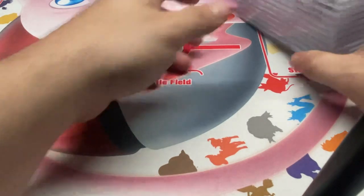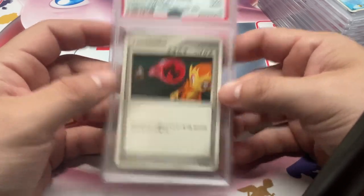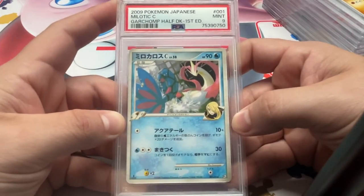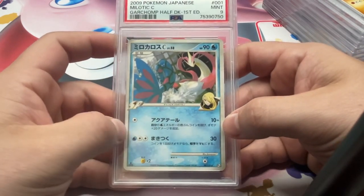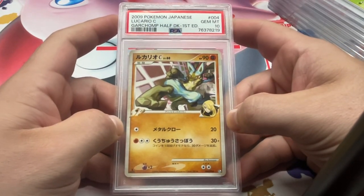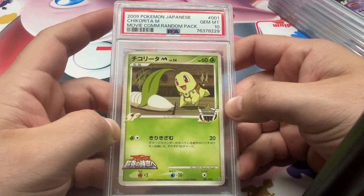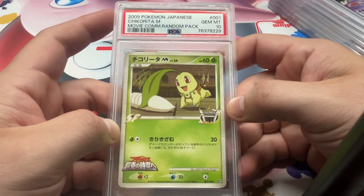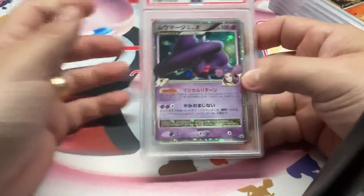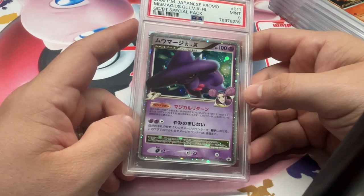Alright, got another stack here. Got the Garchomp Half Deck Energy Switch 9 — Starly and Chimchar hanging out. Garchomp — Milotic C, 9. It's pretty easy to see why it's got a 9 off the bat — centering is just too far off to be a 10. And we got the Lucario C PSA 10. Movie Commemoration Pack, we got the Chikorita M10. This is an interesting set — if you haven't gone through those, check them out, especially the Pichus and the Arceus. It's definitely a very unique holo pattern; I don't know if I've ever seen it anywhere else in the hobby.